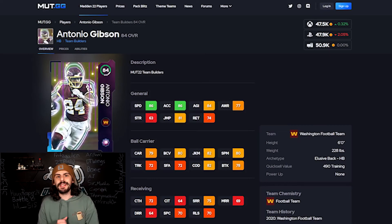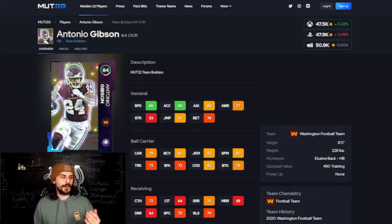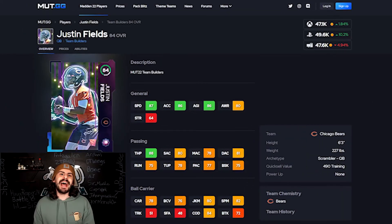We've got Antonio Gibson next. If you're looking for a running back, this might be the one to grab as a free 84, if you didn't go with Shaun Alexander or you're not picking up a Derrick Henry or they're too expensive. The only reason I'm not putting this really high on the list is because we're going to be getting an 89 Saquon very soon with the superstar promo. So this card might be a depth running back — number two or three on your depth chart.